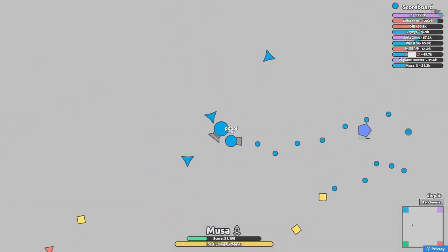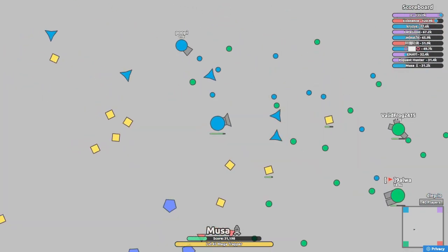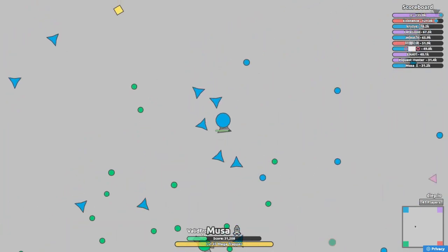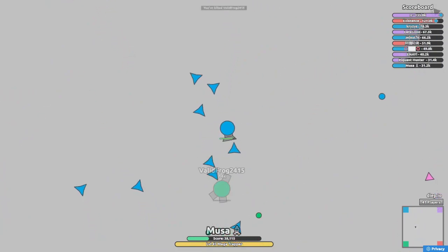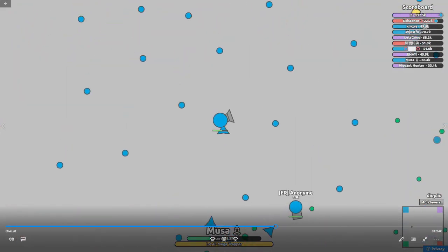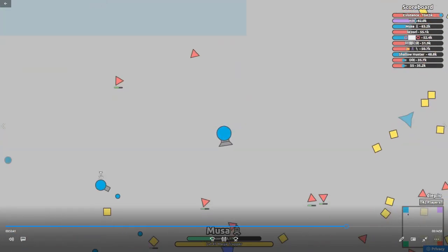A lot of these kills were against triangles — I think I killed two in this run. I saw that valid frog over there and I was just going to tease them so they come back up, and that's exactly what they did. They came back up and I was able to kill them. I teased them, let them come over, and just sniped them — that's class. Killing with Mega Trapper is a pain, they have to be super close, but it's worth it.